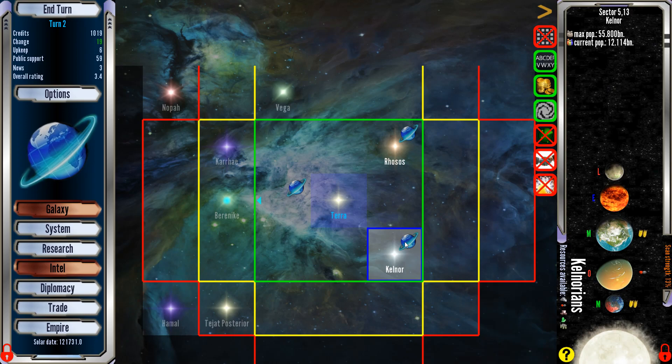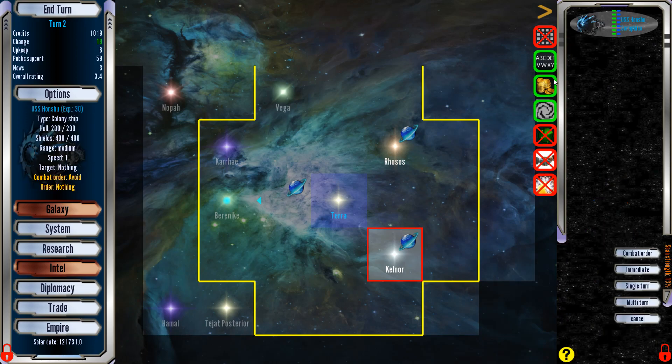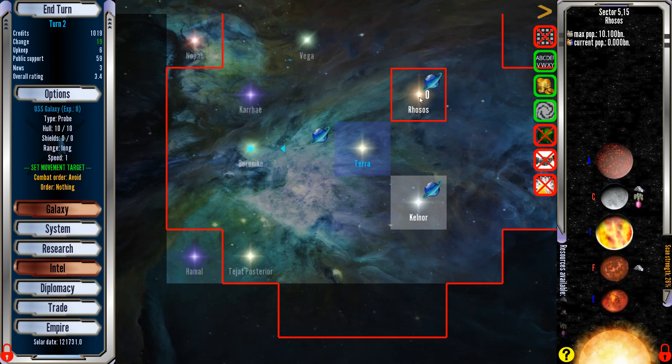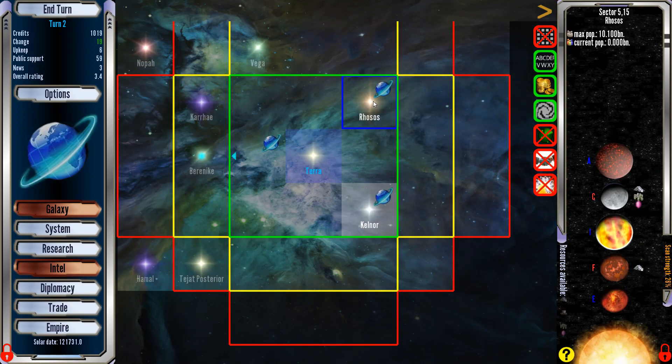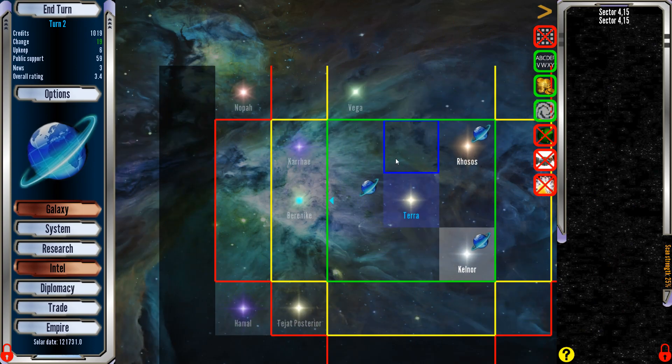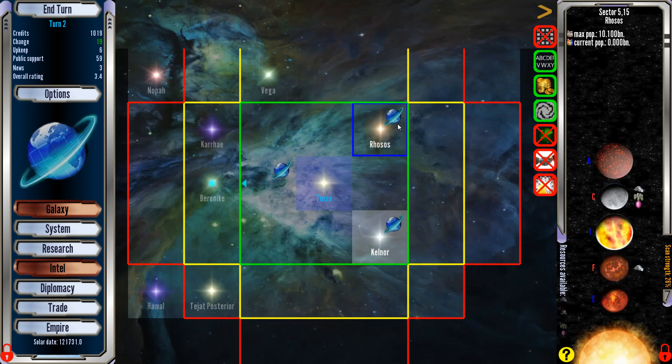They're over here in this system, which is where I sent my colony ship. We also went to Rosas — my scout has arrived here. We can see all the planets. We have to run through here and see what we have. A couple of these are terrible — max population of 3.5 billion, which is terrible. There's a gas supergiant we can't live on. This one's not too great either. We found a really terrible system.